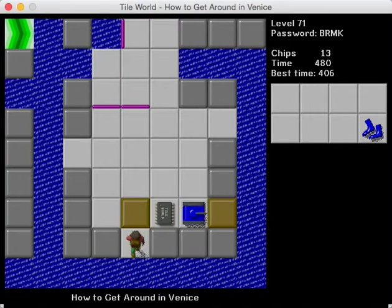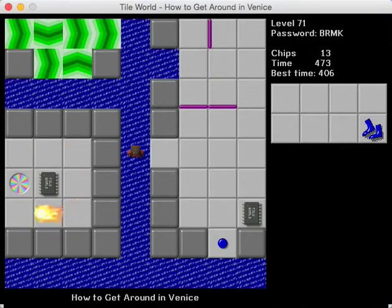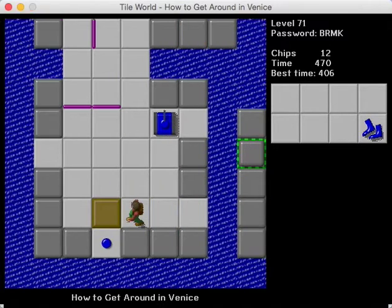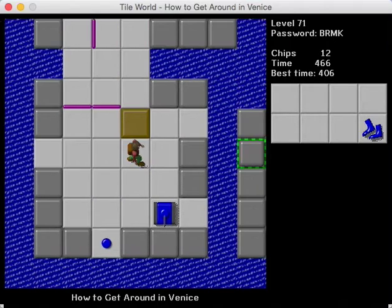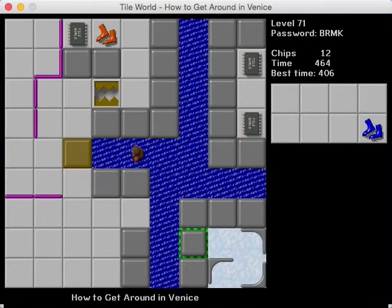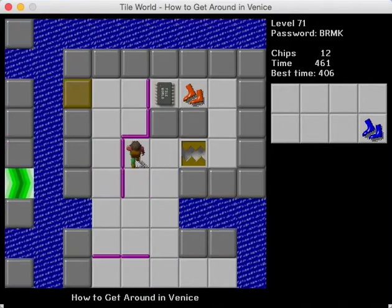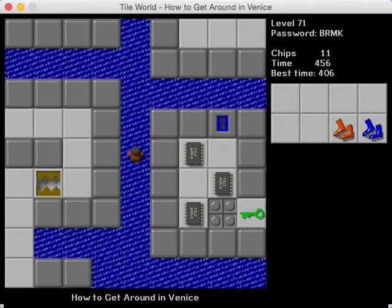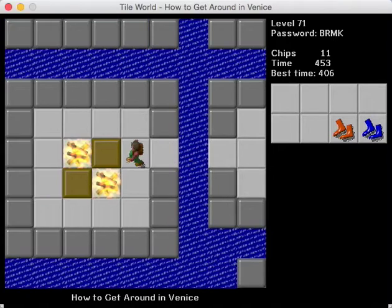After this it's pretty much just a straight item swapper. There really isn't a whole lot else that makes the level difficult. We just need to take care of this last block, push it on the trap button, and we'll get ourselves some fire boots. All the other items just require one use somewhere, which makes this rather simple.